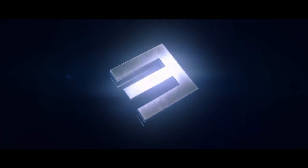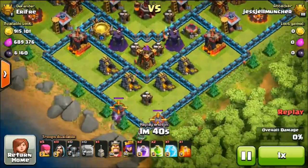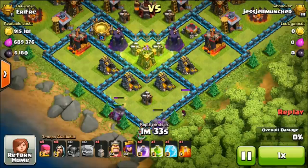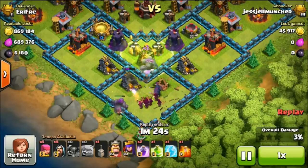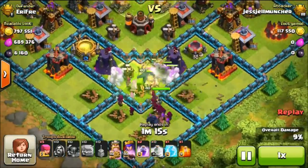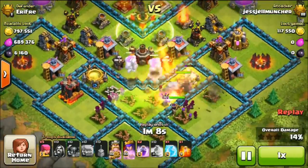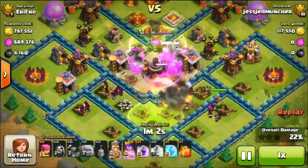Coming in at our number three spot this week, we have JessGelMuncher from Bombi Canada. Although he left his clan, hopefully his clanmates can find him. He's attacking this maxed out base — a really popular design right now — from the bottom using GoWipe. He's not even going to use any spells or wall breakers at first; he's just going to let his golems break through and do some wizards. There are no giant bombs down there, which is good for him, otherwise his wizards would have been in trouble. He puts down a perfect jump spell right on the edge of that wall, and his wizards are just going to take out everything. The golems make a perfect little pocket for the wizards to go inside, and the king and queen are going to wander and take out all these buildings. His golems have already jumped to the center.